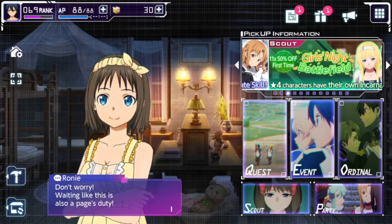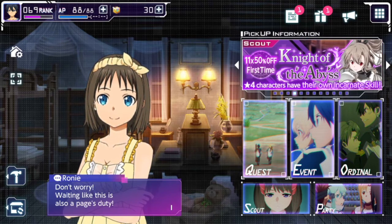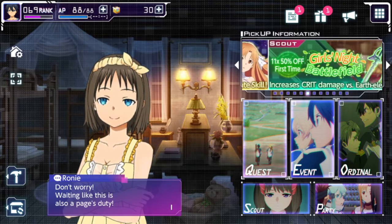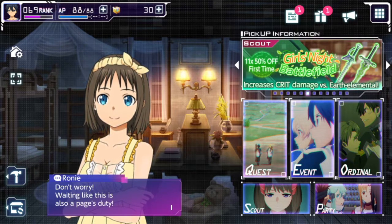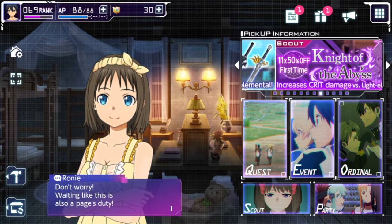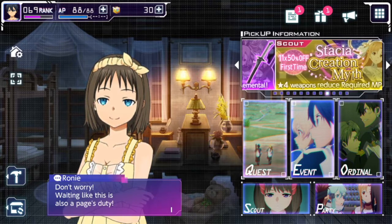Events cycle through and there are different types. They're starting to repeat a few events but just changing out some of the rewards. The event stories are pretty cool too — they reflect the Sword Art universe and there's some really cool new stuff showcasing side stories not necessarily in the anime, which kind of fills in some gaps in the whole Alicization story arc.